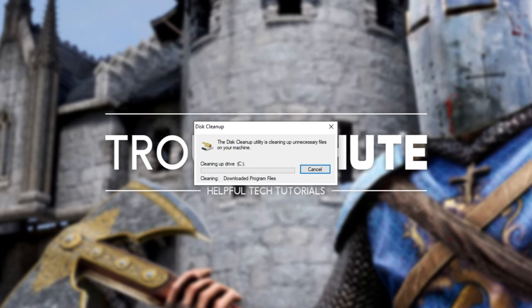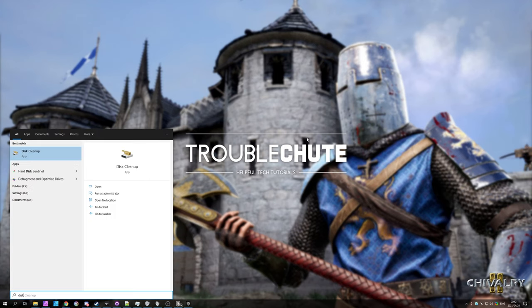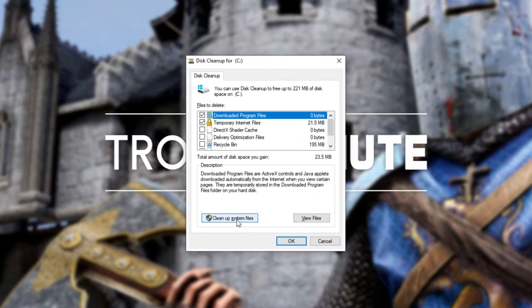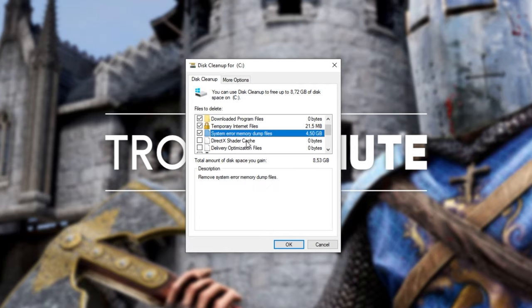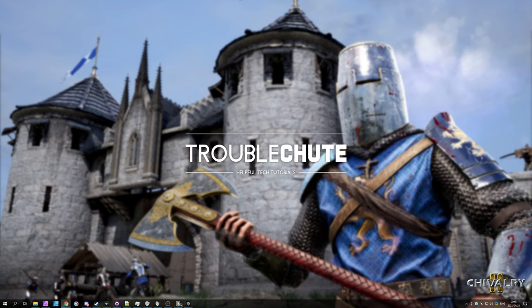This will save quite a bit of disk space, especially if you rarely do this. Once the window disappears, hit Start and type in Disk again. Open Disk Cleanup with the same disk selected, click OK, wait for it to finish, and then click Clean Up System Files in the bottom left. Choose the same drive, wait for it to finish, and you'll see more options. It's pretty safe to check all of these, especially if you don't do it often. Click OK, Delete Files, and wait for it to finish. Once done, redo only the first half of this for your other drives if you have the game on a different hard disk or SSD.